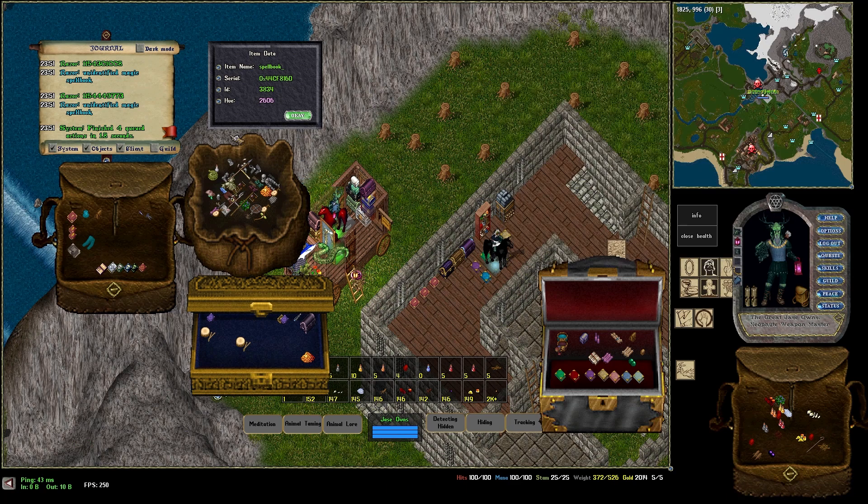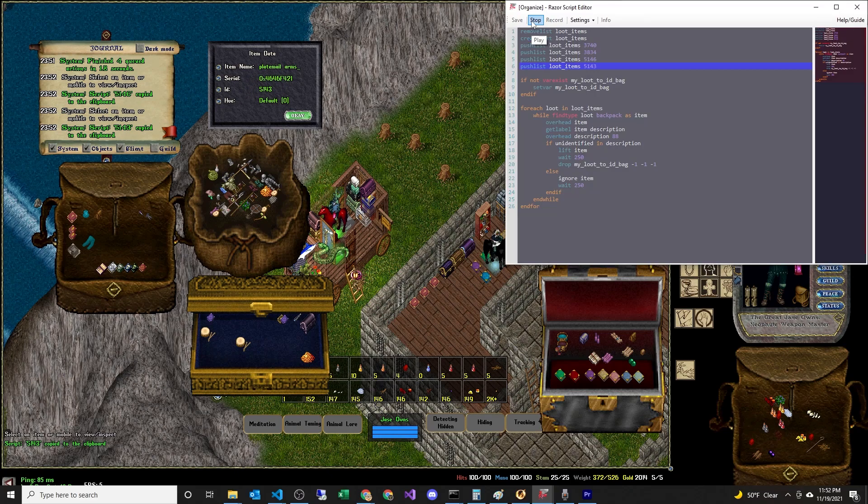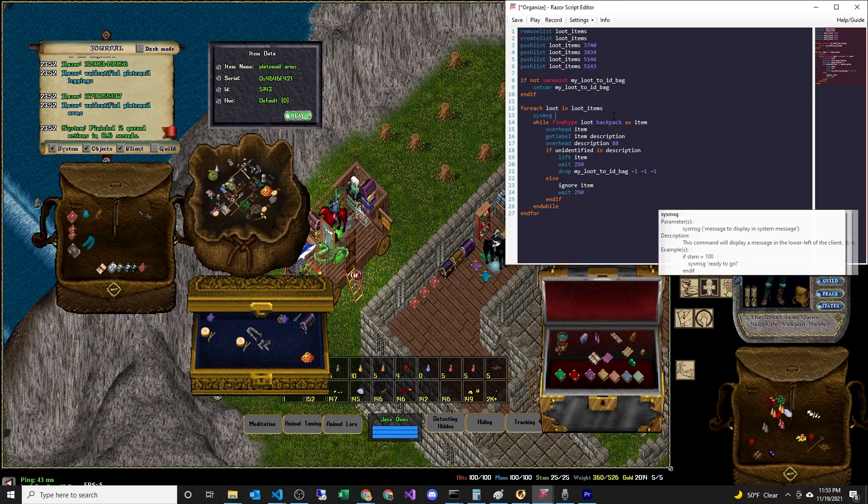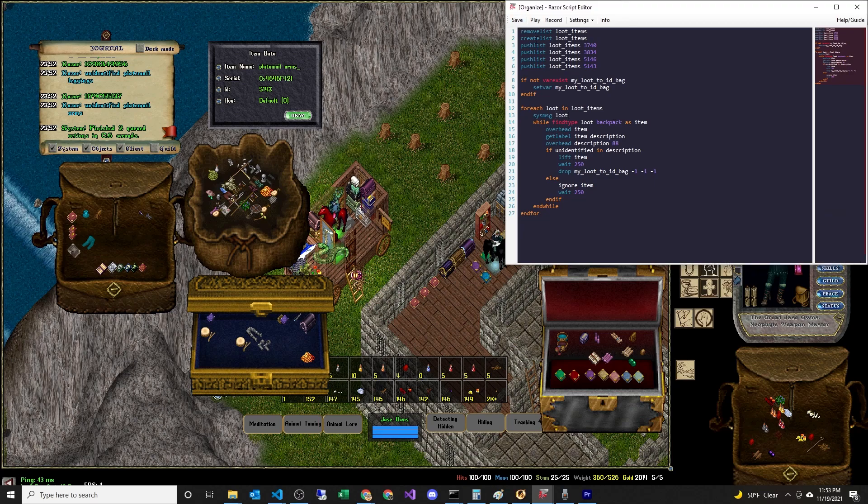Let's add a few more items. Using greater-than info on plate mail legs, we copy the ID and paste it in. We'll do one more — the mail arm. They correctly get moved. We'll also add a system message output so we can see what item is being looped: system message loot. If we play this it will correctly show us what item is being looped.